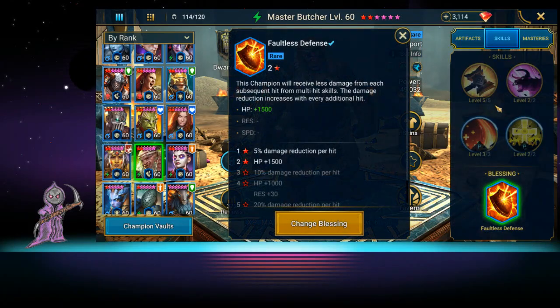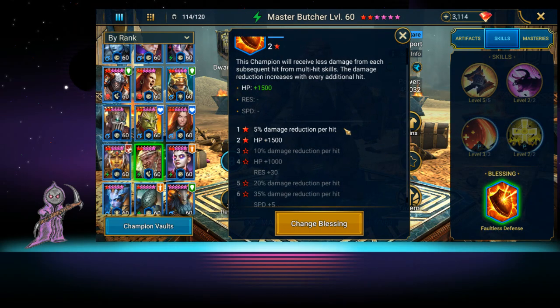We have him in the Faultless Defense blessing. The reason is that we want more HP — we want to get him up as much as possible in the HP range because he needs that HP to stay alive.